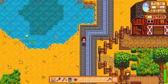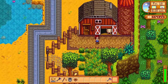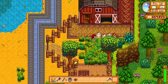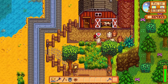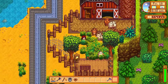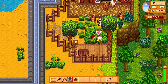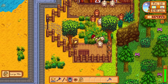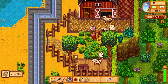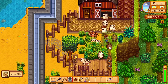Now onto the barn animals. I'm sure you have seen a bunch of videos about how profitable pigs are and you might be thinking that you should only buy pigs and then swim in the gold, right? Well don't underestimate the humble cow. The cow is the first barn animal that you can buy and it only costs 1500 gold. This means that you can get quite a few cows really early into the game. Sure you probably only need a single one for the community center but I always get at least six cows because they produce milk.